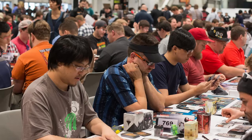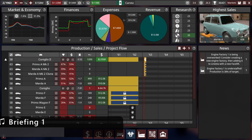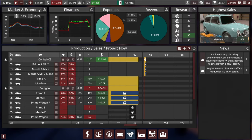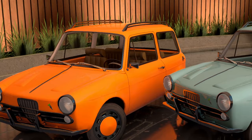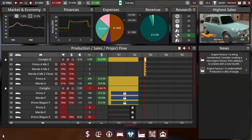Welcome back viewers and esteemed members of our company's board of directors to episode four of the Corota Motors Let's Play. We started in 1946 with nothing but an empty factory and dreams of selling small cheap cars. So far we've sold some small, kind of expensive cars, but things were going well for us earlier and now they're not. We'll get on to that in a little more detail though.